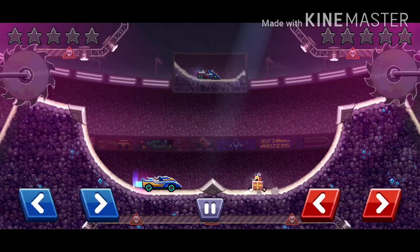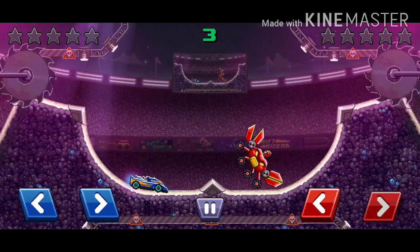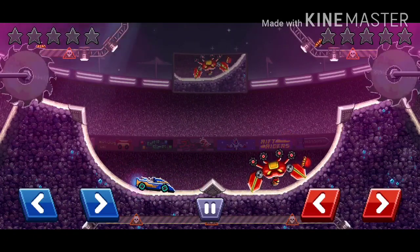The next tier is the A tier. And the first car we have is the Giant Steel Crab. You guys already know about this car — it's in the missions. First of all, really, really good protection. Super annoying. It has four wheels. Yeah, it's just really good.